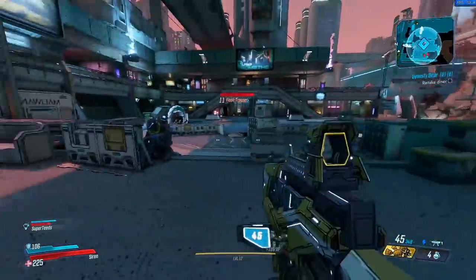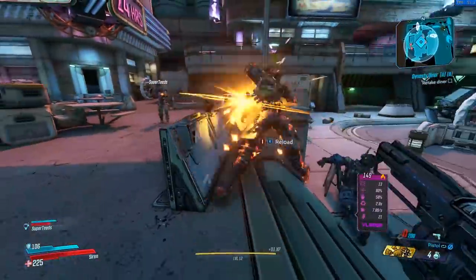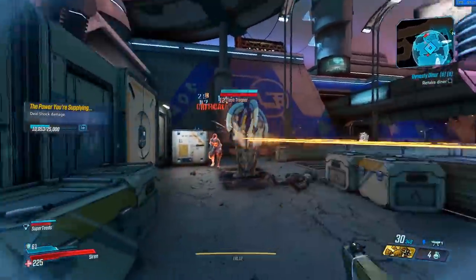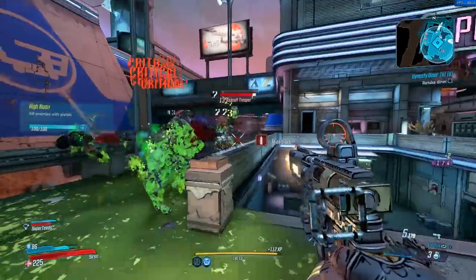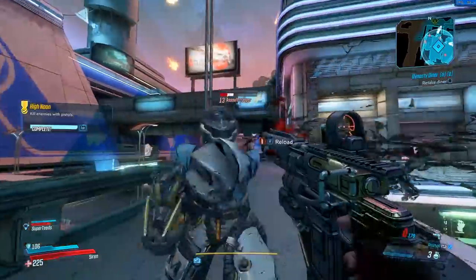I found it hard to find the right Borderlands character just based on knowing their individual action skills, because so much happens in the new skill trees in Borderlands 3. I figured that's not an issue I'm alone with, and that's why I already made a quick skill tree breakdown for Flak and Moze. Today we'll continue with, in my opinion, the most underrated character — Amara the Siren. Without further ado, let's get right into her skill trees.